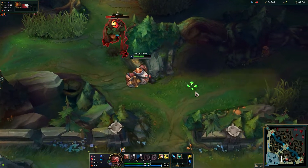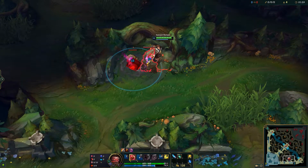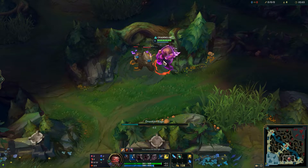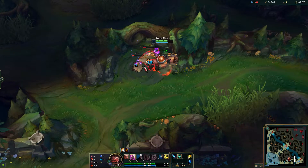Trading three autos then moving away, smite, and then immediately use the kill onto the golems. Here we're going to wiggle on the big golem to avoid the small one's damage. We could be pulling the golems more to the left to maybe get more distance to the raptors.